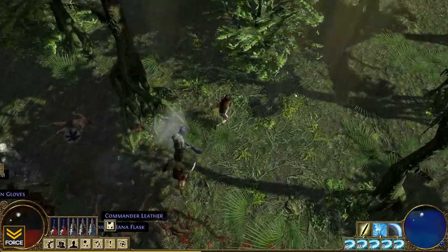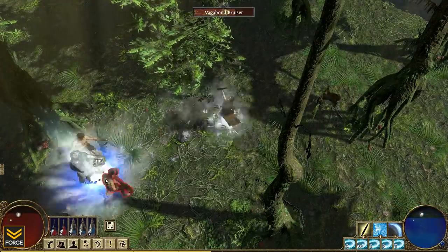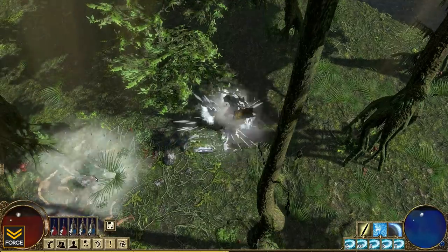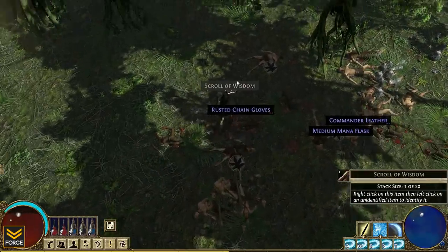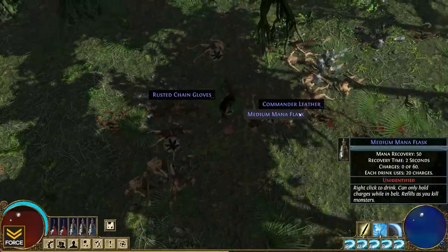I see what they're talking about with those ranged guys - I just got laced up by those archers. I'm going to freeze them so that they stop shooting me non-stop. Let me check Shock Nova. These are gloves but those are double red - nothing that I really need. Medium Mana Flask - that's really good, let me see if that will be worthy of replacing one of mine.